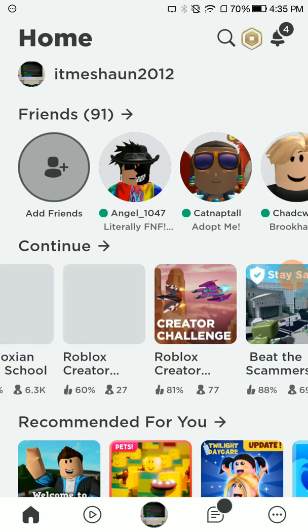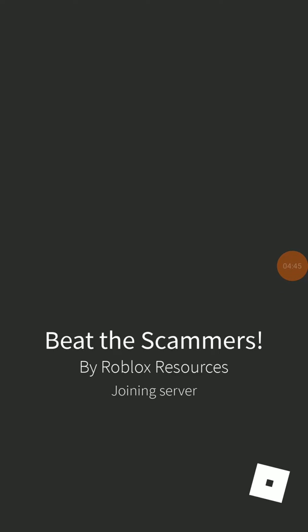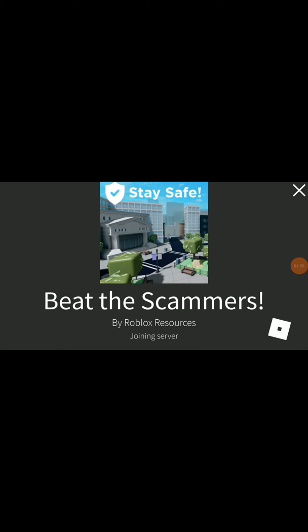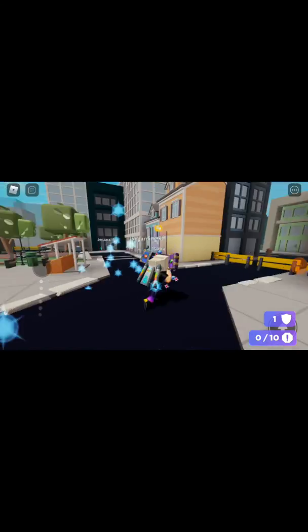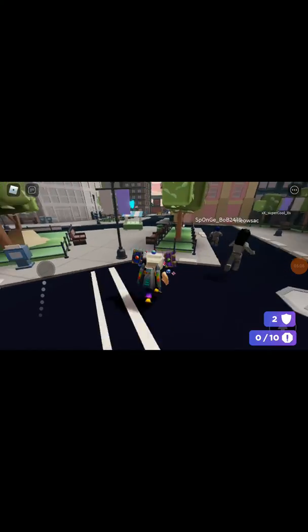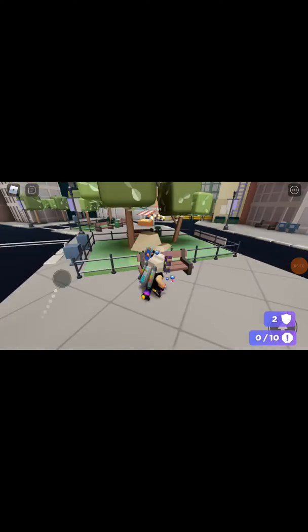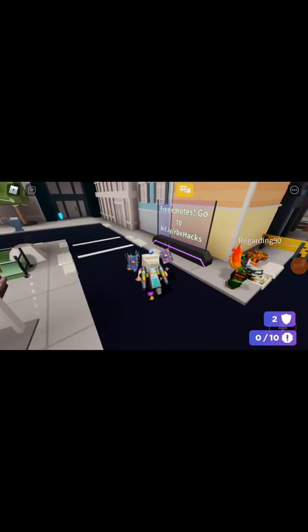So how to get the shield, you may ask. What you want to do is go to Beat the Scammers. Type it - if it has like 88 percent, play that game. Click that and play. Type 'Beat Scammers.' If you get all ten out of ten you can get that shield. I don't think it will tell you, but you can go to your avatar or click back accessories and then you get it. You have to find all these scammers and I'll tell you the answers.